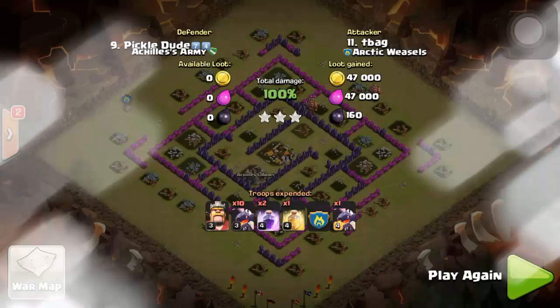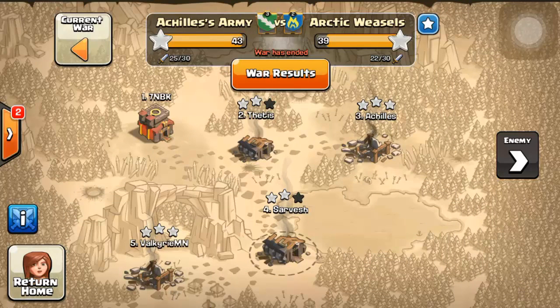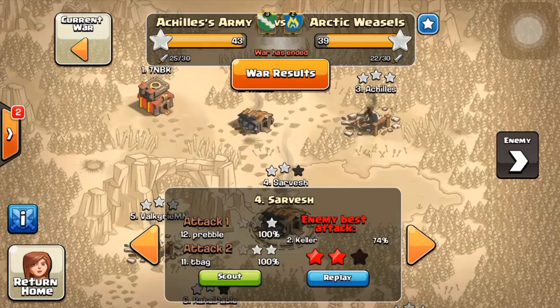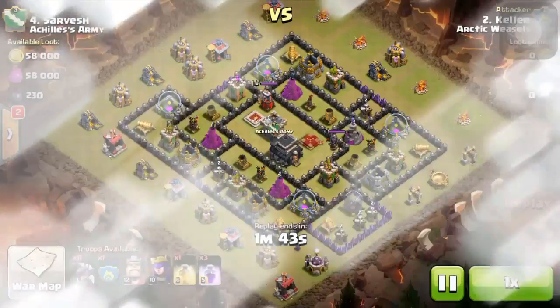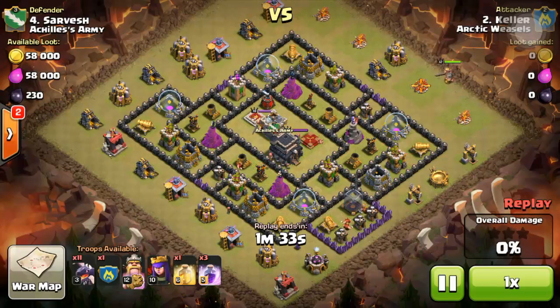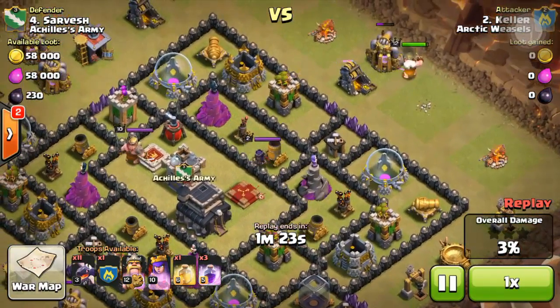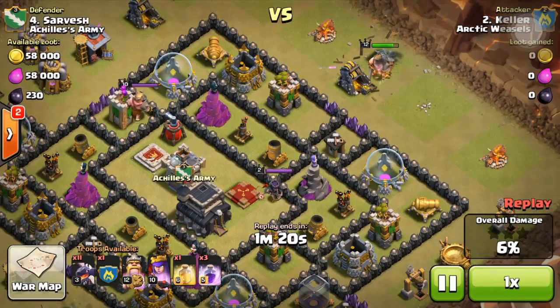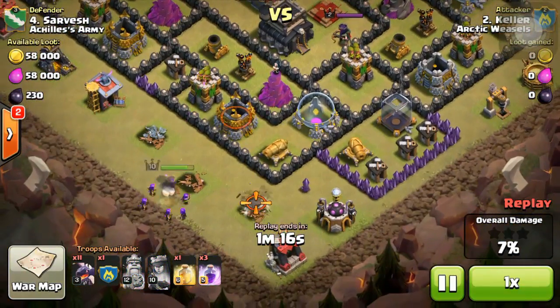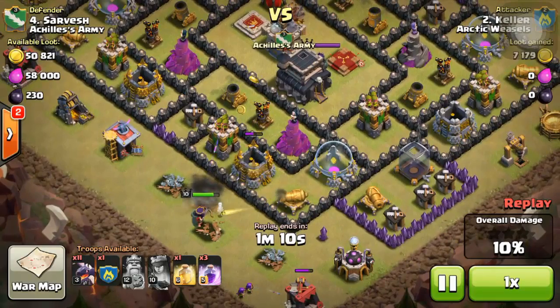That was it, guys — pretty interesting war. We are at 43 to 39, a very close war even at the start. Let's see how my base worked out. I am a non-maxed Town Hall 9, so it's going to be pretty interesting. I got attacked by 11 dragons with a level 10 queen and level 12 king. The king and queen are deployed early to clear out some defenses so the dragons get inside the base rather than whirling around corner buildings — a failed dragon attack otherwise.